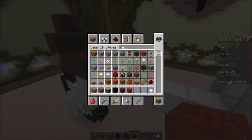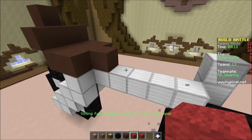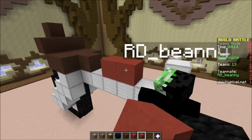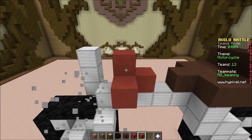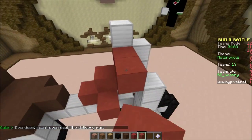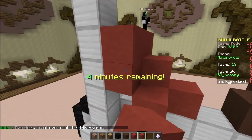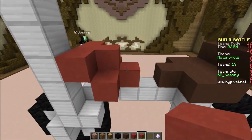Oh, that's cool. I want red stained clay. I don't know what I want to do, actually. Like that — ah, this is going to look perfect. If we don't win this, then there's something wrong with this world. That looks very straight, actually. I'm going to put it one in front.